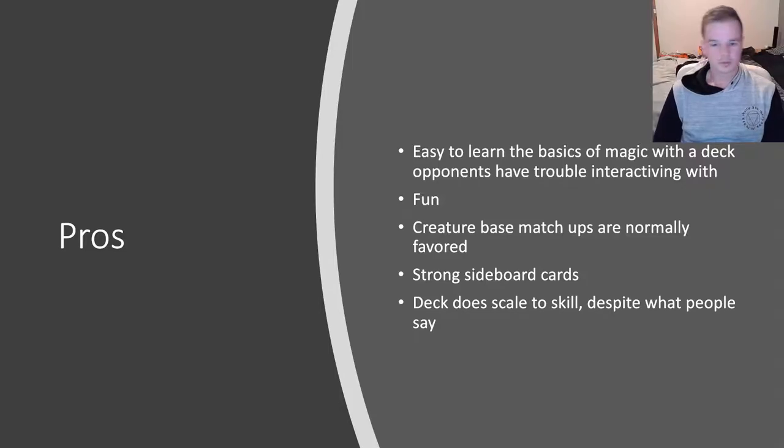Other than that, it can be a lot of fun beating down people with a giant Baneslayer Angel — like an 11/11 flying lifelink vigilance monster. Pretty fun smacking people in the face with a creature they can't deal with. The creature-based matchups and burn matchups are normally favoured towards us. We have a really strong selection of sideboard cards. And contrary to popular belief, the deck does actually scale with your skill level, despite people calling it a no-skill deck.